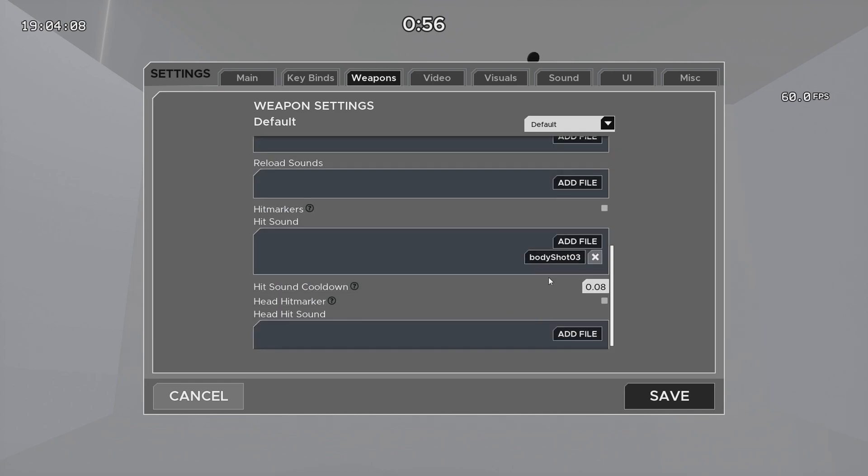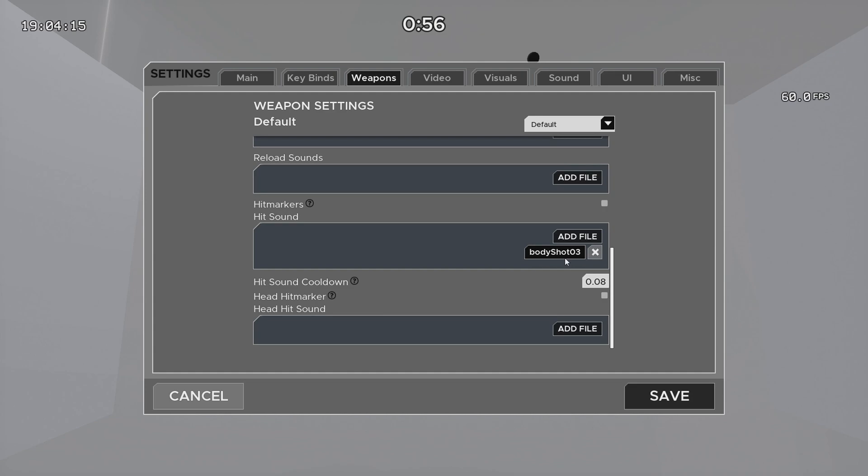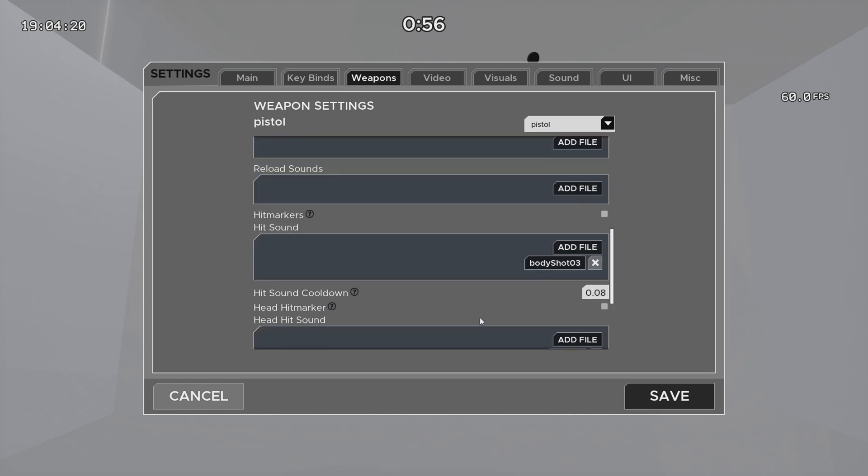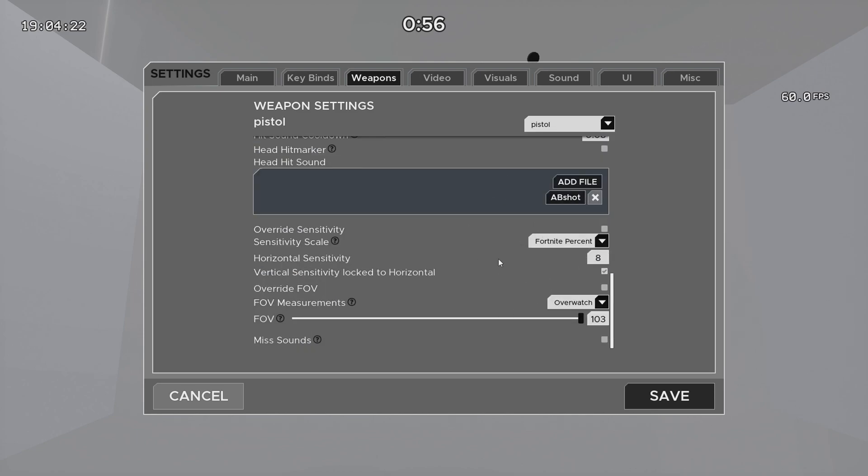I don't have any actual hit markers, but I do have the hit sound of Bodyshot03. It's a default hit sound so you should have it included within your game. For the head hit sound, I'll add it if the gun requires it — it really just depends on the mode.